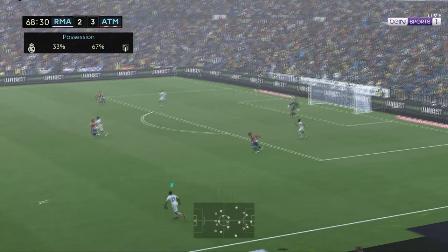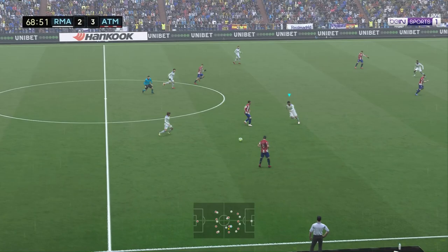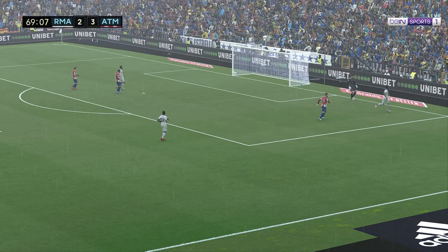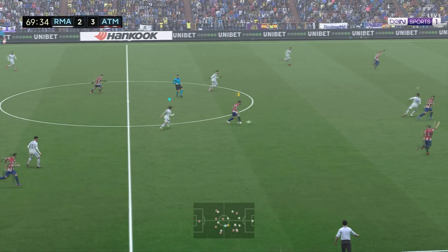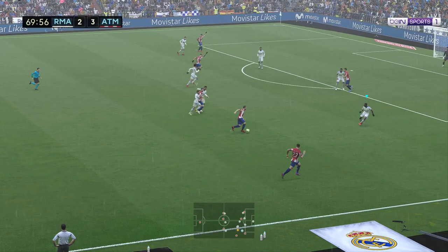Typically Modric would be here to receive this — maybe he's too tired to track back, which is another realistic feature. When your players are tired, they're not in their proper positioning. Maybe I'm on attacking and that's why Modric is pulled forward more than usual. Again, I just need to block the shot here, which I do. Modric takes the ball back, the AI blocks the shot.